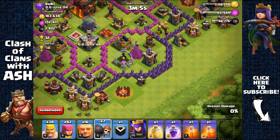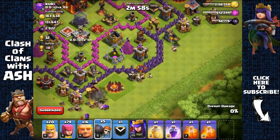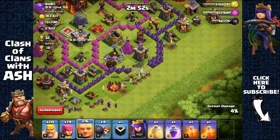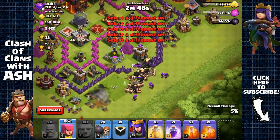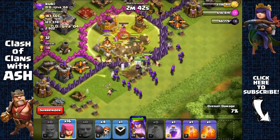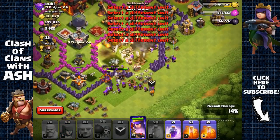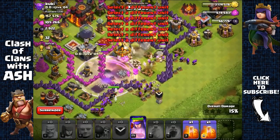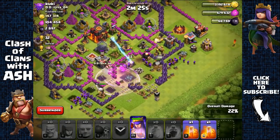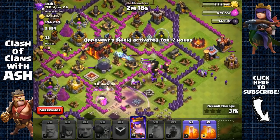Creating space, removing collectors, spreading barbarians to distract defenses, sending wall breakers to open the first layer, then all giants. There's a wizard tower — placing a heal spell to protect the giants from splash damage. Opening up the wall with wall breakers because the Archer Queen is running off to the other side.